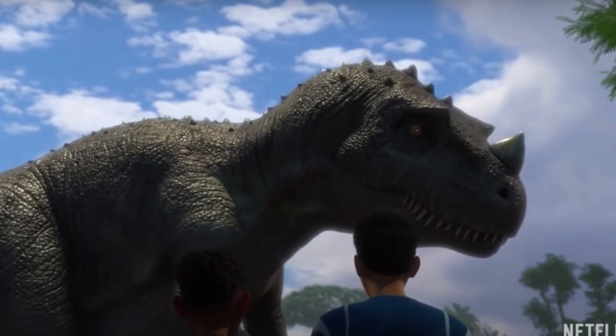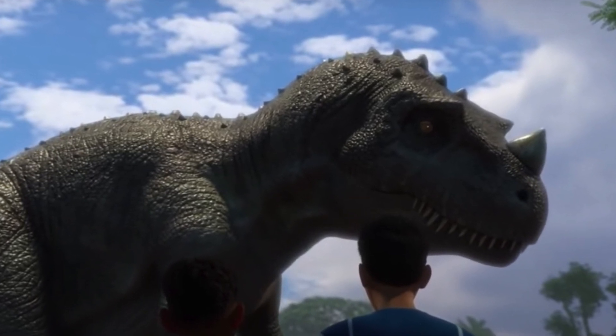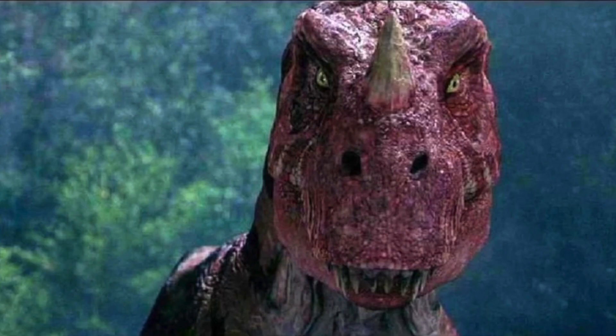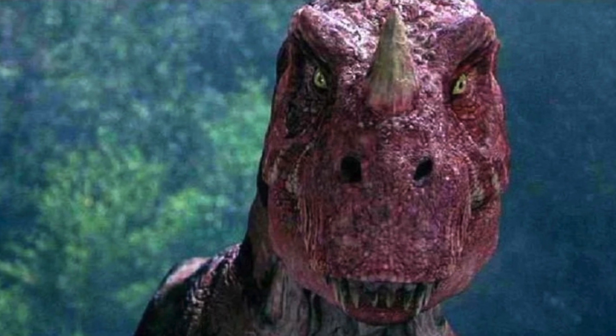It is also interesting to see the design they decided to go with in Camp Cretaceous for the ceratosaur. This version has a gray tint, with a more mohawk-like spike down its back, and a new dental plan. Compare that to the red Dracula ceratosaur of JP3, who was likely made from a repurposed t-rex design, and it is a very new look for the dinosaur.